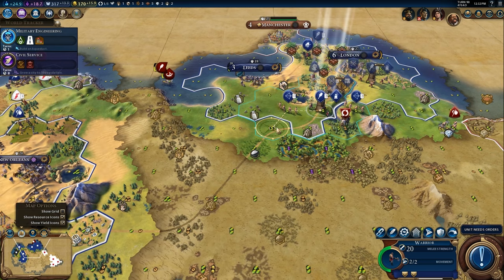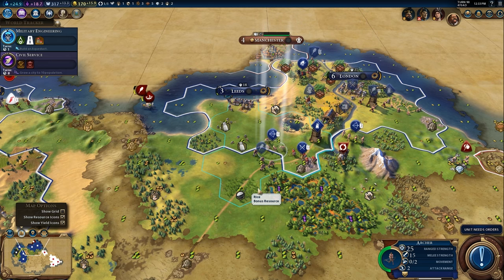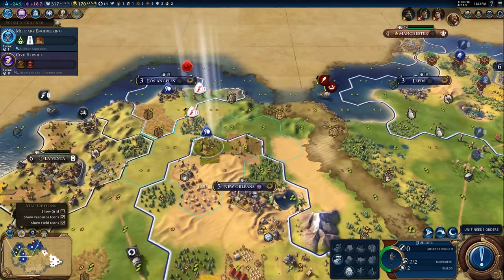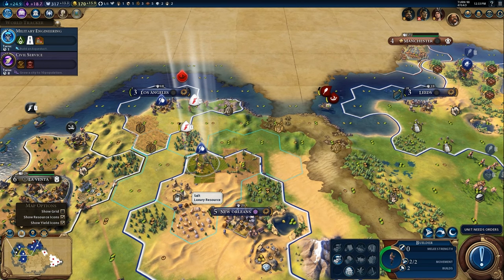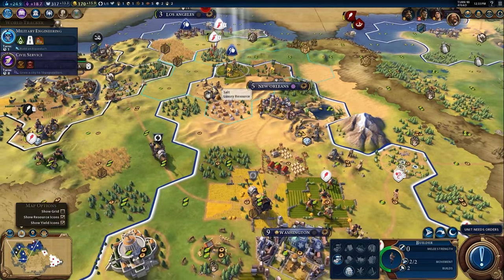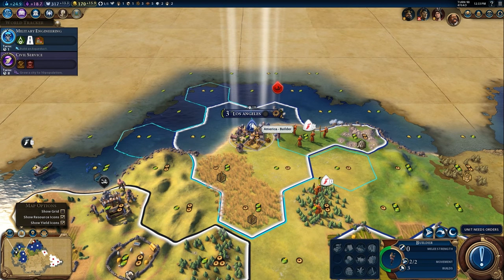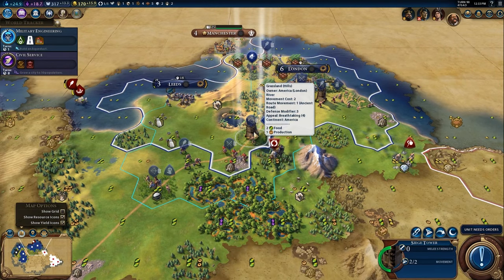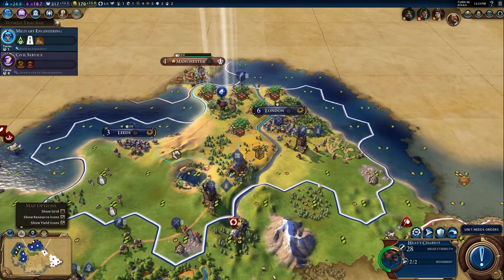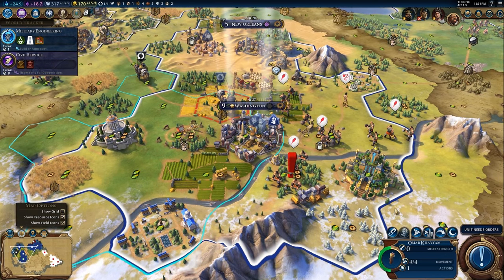Now it's time to make our way. I'm trying to figure out the best approach and purchase units. Luckily I'm making 115.9 gold per turn and I've got 170 stockpiled, so I should be able to buy at least one strong thing. When you delete a unit you get a little bit of instant gold — deleting a unit back in London would have been more helpful to get more gold per turn.